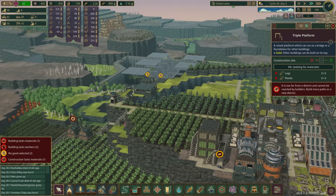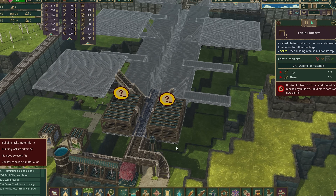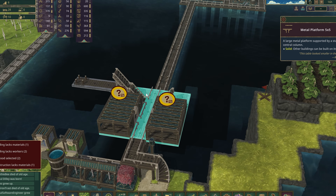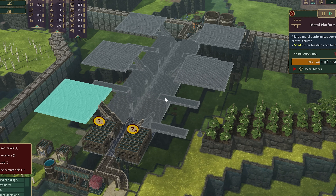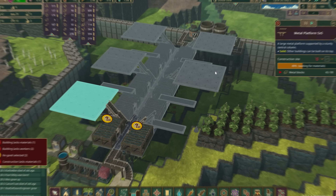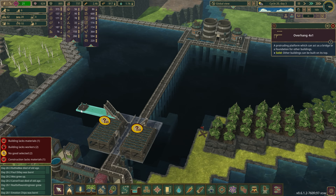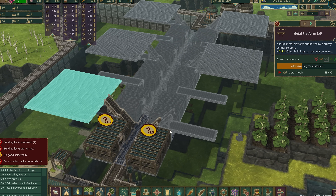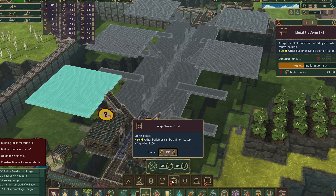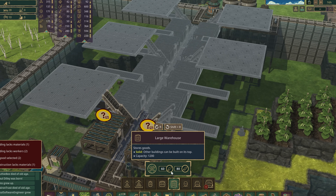We have this other project we started over here — they're already starting to put the metal platforms in! That is fantastic. Now up for the top here, I saw a lot of comments and I 100% agree — to go to all the effort of this and just put medium warehouses on here is a little bit silly. So what we're going to do is have medium warehouses down the bottom and large platforms up the top.